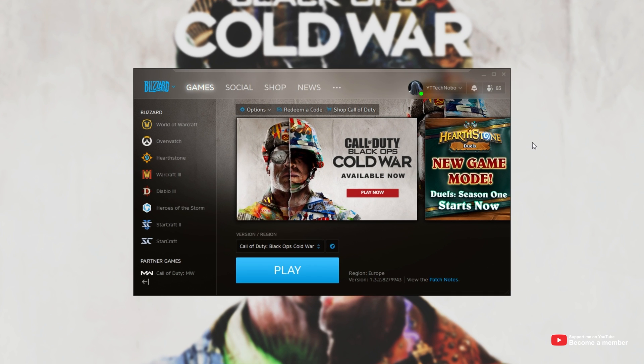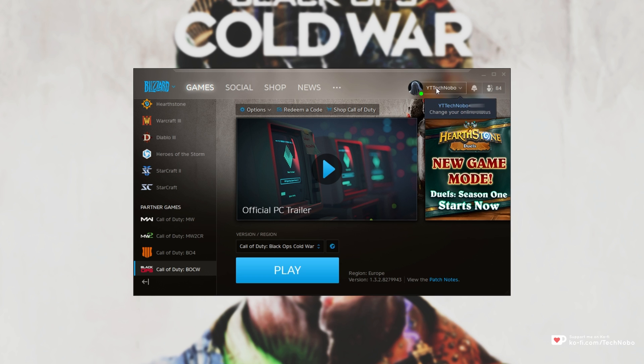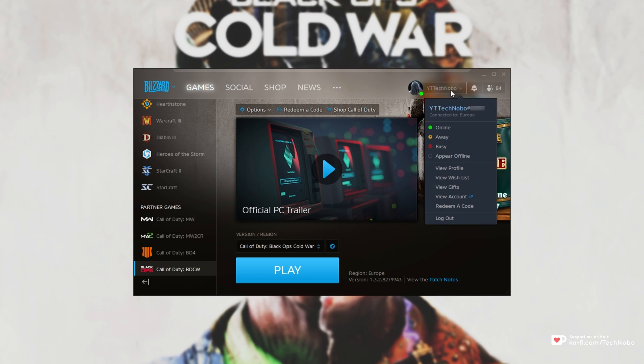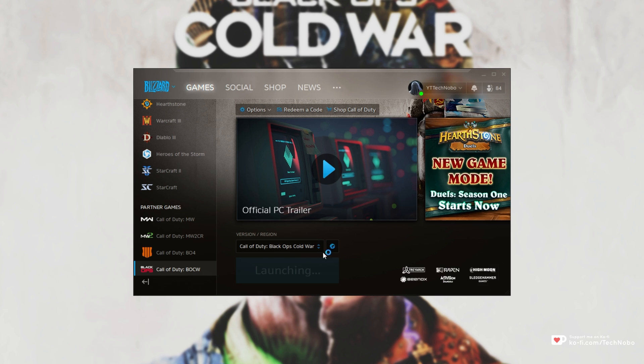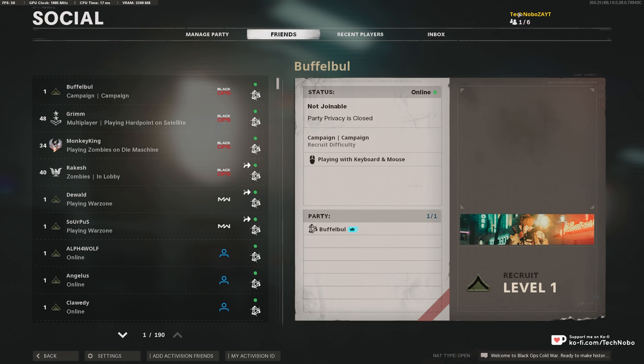As you know, it's only available on the Blizzard Store. And as you also probably know, your Blizzard name doesn't have to match the name that you have in-game. As you can see, my Blizzard name is YT Technobo, but if I go ahead and open up Call of Duty Black Ops, you'll see that on the main menu my name is Technobo ZAYT. Clicking Social, there it is again.